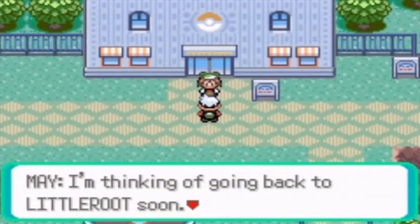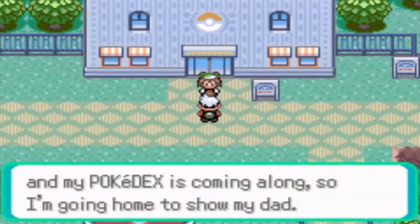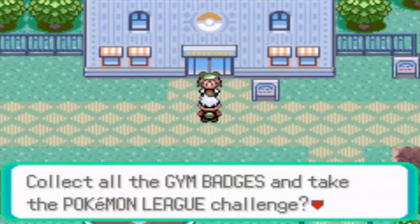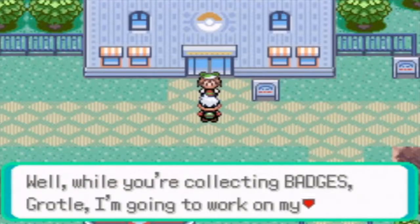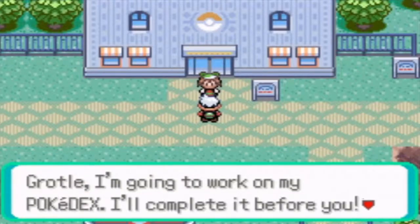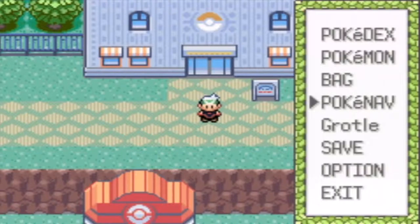May says 'I'm thinking of going back to Littleroot soon. I've got a decent group of Pokemon and my Pokedex is coming along, so I'm going to head home and show my dad. Gretel, what are you going to do - collect all the badges to take the Pokemon League challenge? Well while you're collecting badges I'm going to work on my Pokedex. I'll complete it before you!' And she goes off on her Tropius.